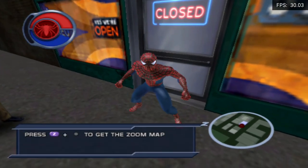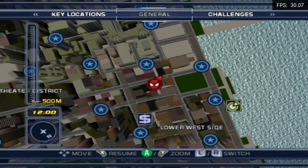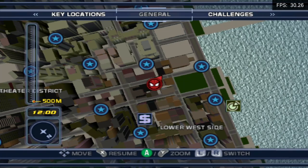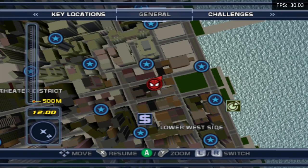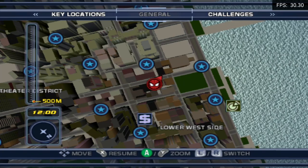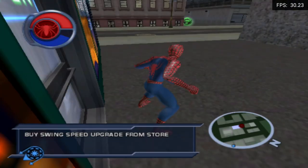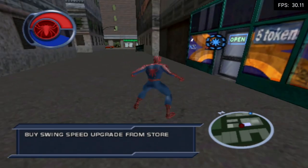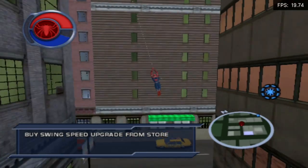Bring up your zoom map for a second, would you? Great. This map is real useful. You can see destination markers and all kinds of other useful locations on it. Check it out when you get lost — but you'll never get lost. I know you. A destination marker for the first Spidey store just appeared. Go buy the speed upgrade, then we'll move on. And if you won't, then I'm done.